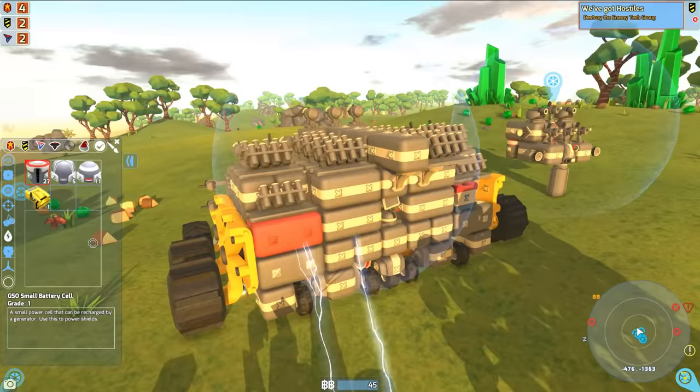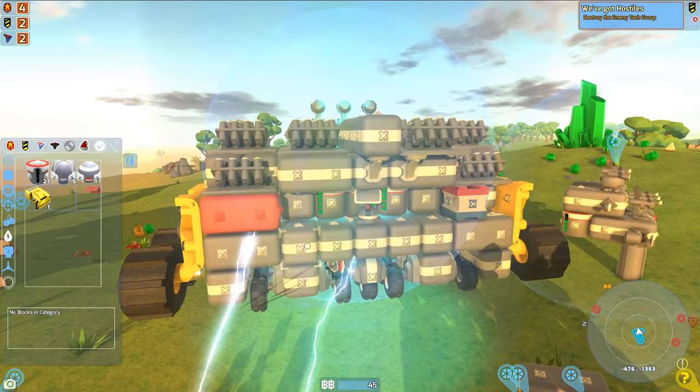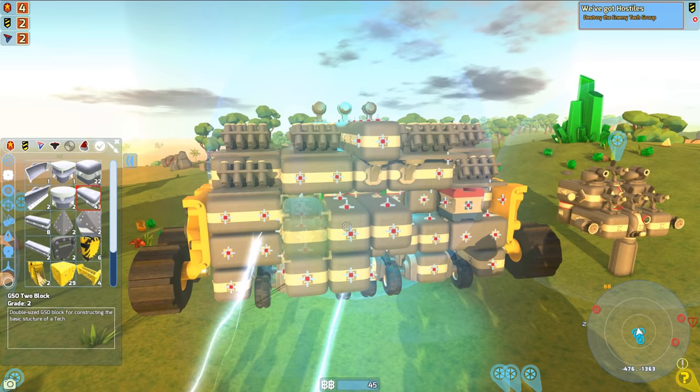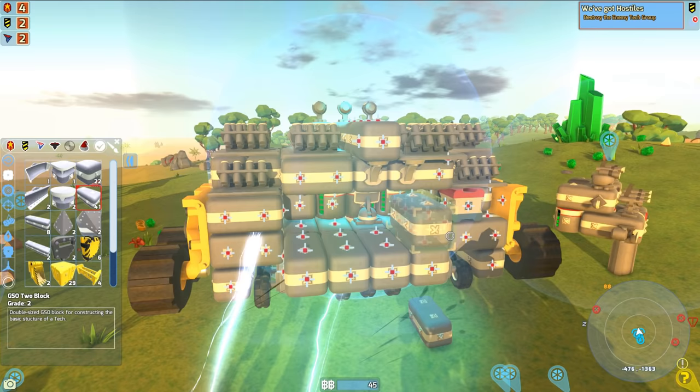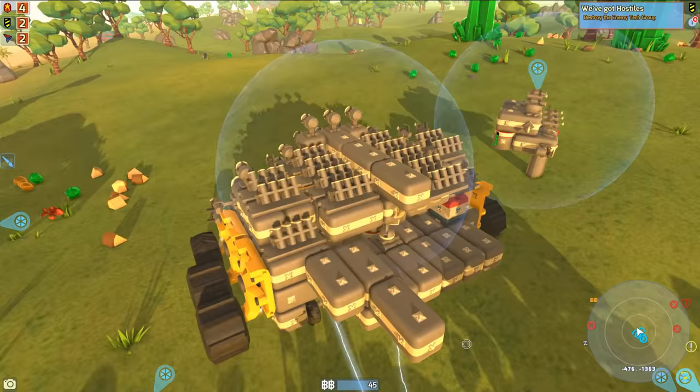We are going to build up the vehicle a little more and go over to that war zone and kill the rest of the enemies. I think what I'm going to do is kind of take apart this vehicle here and try to add some more batteries to it. I guess the best thing to do would just be add a bunch of blocks to the back here. We are going to add the batteries inside that compartment there. Stop freaking out — I think it's because I'm too close to the base. There we go, now it's working.